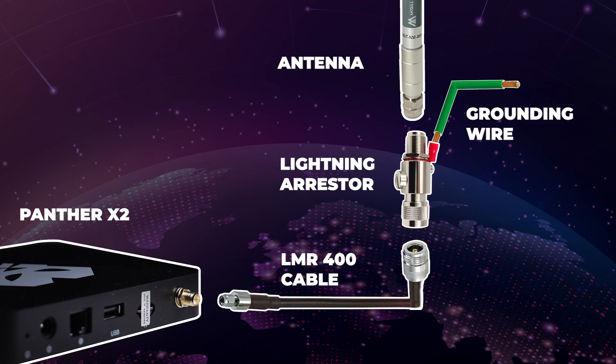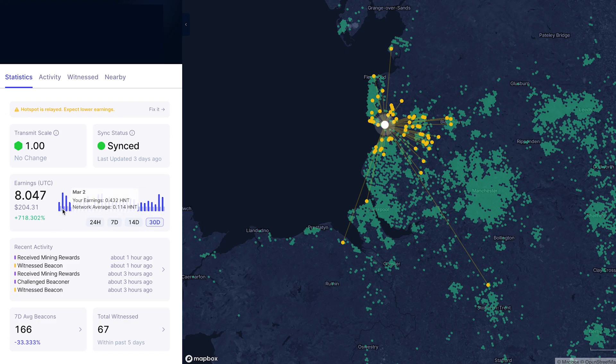The Panther X2 is placed a few kilometers away from the Bobcat Miner 300. Initially, when using the stock antenna, the rewards were lower — around 0.02 HNT per day. After a week of testing the setup, I upgraded using the exact same parts I used for the Bobcat Miner 300. The difference this made in earnings was an increase of around five times more.